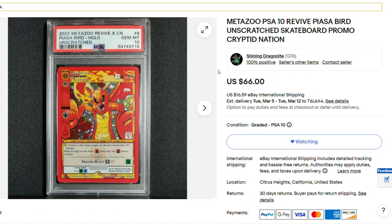I was surprised this one went for so cheap. Piazza Bird, unscratched, so you can still redeem it for the skateboard if you can redeem it — the revived skateboard, who knows what's going on with that. Comment below if you've got any of the revived skateboards, if you've got any confirmation of shipping. The Piazza Bird, full holo, PSA 10, unredeemed, for only $66 — I'd say that was a pretty good pickup.